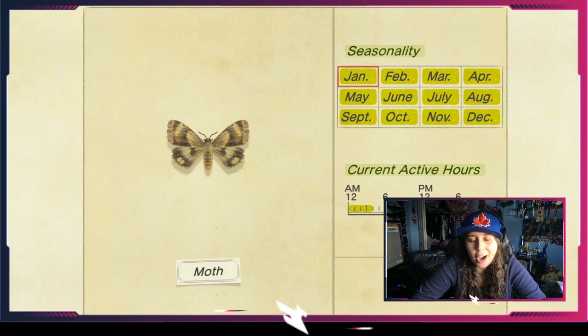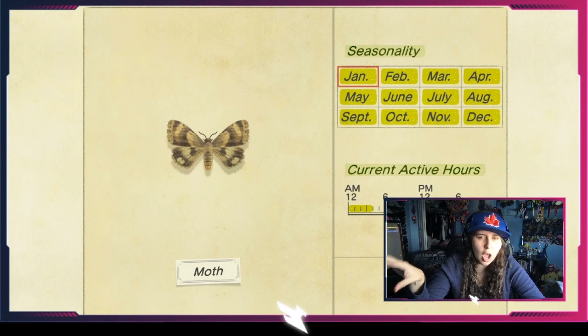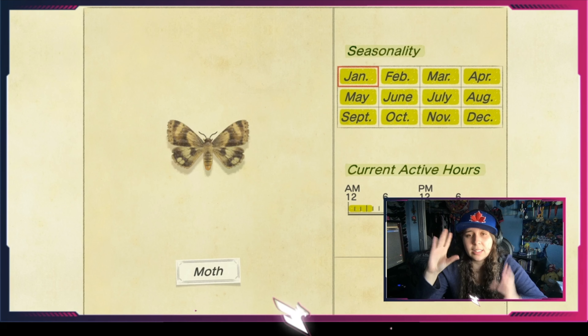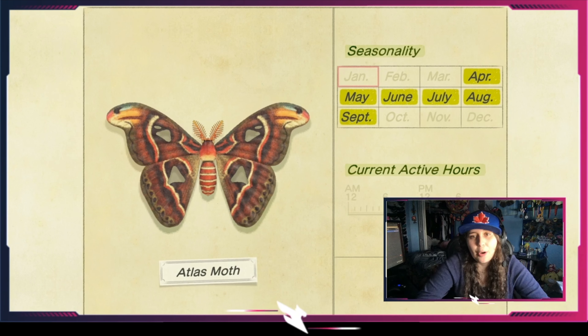The common blue bottle — anything that says 'common' you know it'll be out there — but it is seasonally oriented, from April all the way till the end of August, a summery spring kind of bug. The paper kite butterfly is out every single year all day until around 7 p.m. It's actually worth a lot of bells, so very interesting.